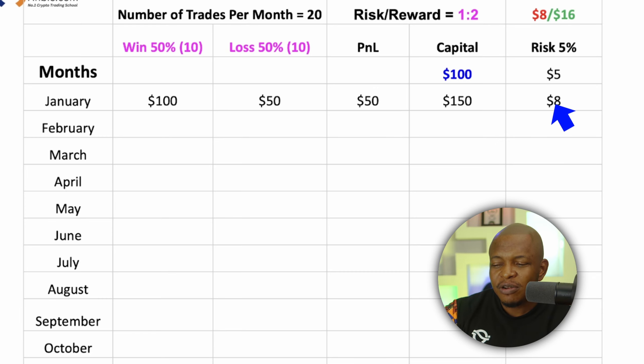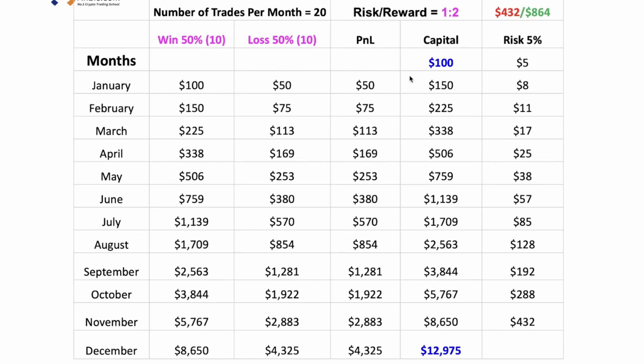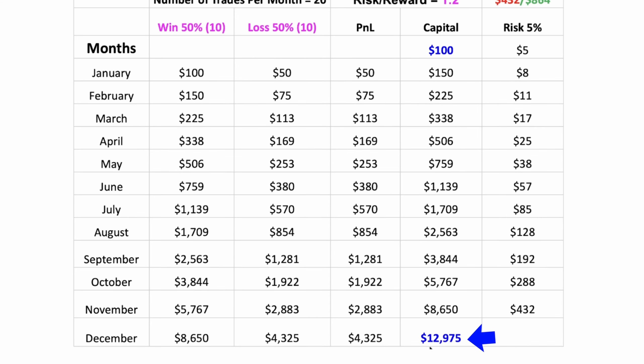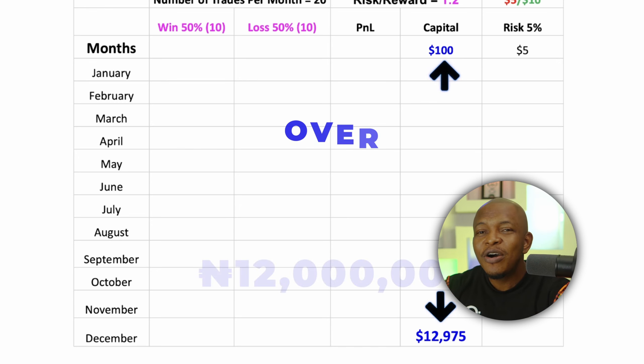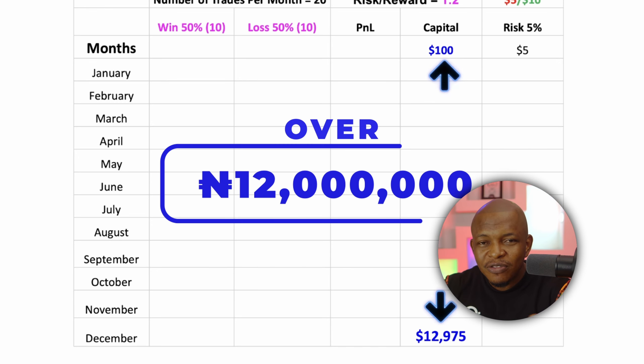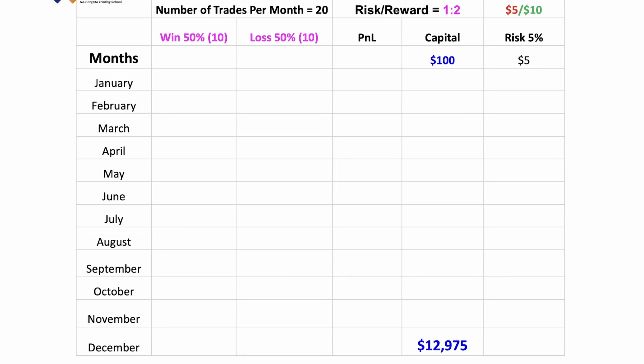For the following year, let's say you've improved your win rate because consistent trading has trained your eye to take more accurate trades. So now you're winning 50% of your trades and losing 50%. For January with a 50% win rate: I won 10 trades giving me $100, I lost 10 trades costing me $50, giving a profit and loss of $50. My capital for the next month is $150, and my risk for next month is $8.